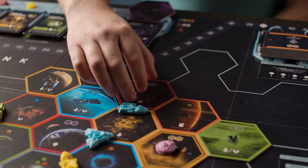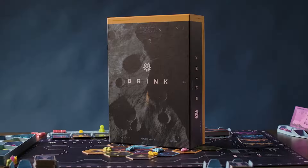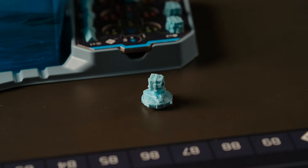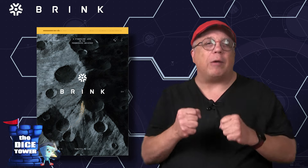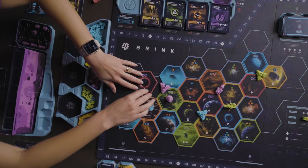The Moonrakers are on the brink. They have thrown off the oppressive yoke of the Utopian Alliance, but they are in a constant struggle to stay independent and find their identity. Alliances are formed and factions arise as the Moonrakers agree to turn their focus outward instead of squabbling over what little they have. Captains push out into the unknown corners of the system in an attempt to gain resources, influence, and power.